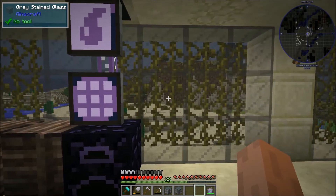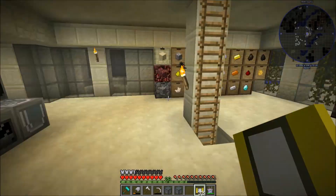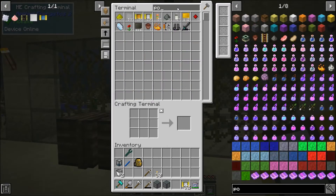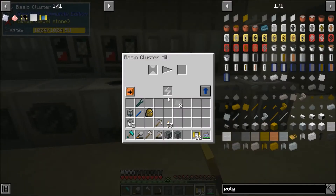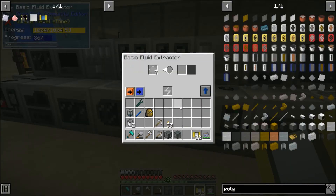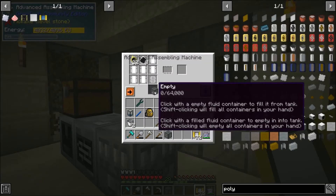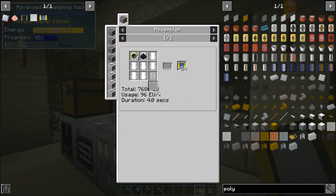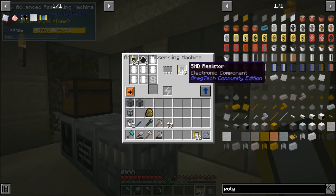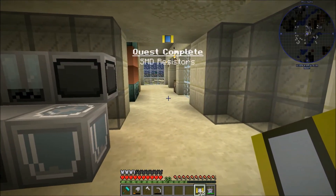I forgot the polyethylene sheets one more time — and it was one per craft. And be right back. And poof, we are done. Throw this in here. It is pretty easy to forget about the liquids in these crafts — they're always a little bit hard to notice. But we learned to notice it. So that should be the quest complete for SMD resistors. Those are fairly simple.